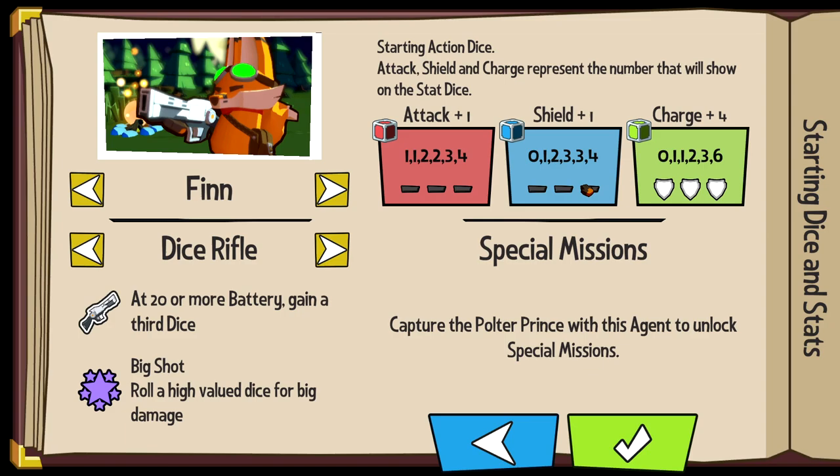Shield is 0, 1, 2, 3, 3, 4. Then we have a stat die, and that stat die will give us an additional little bit each time we roll it. These dice we can increase. You'll kind of see how that goes.